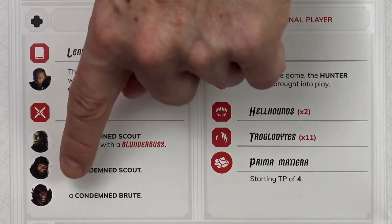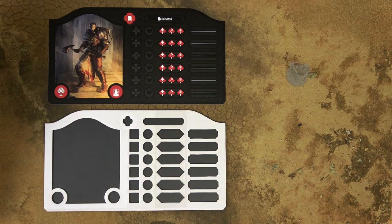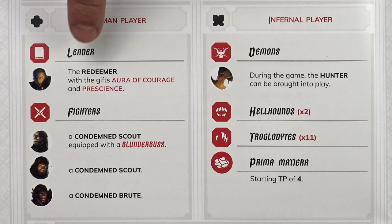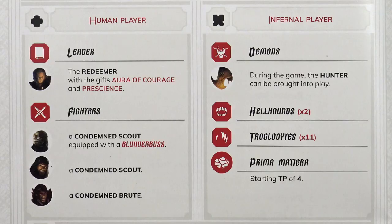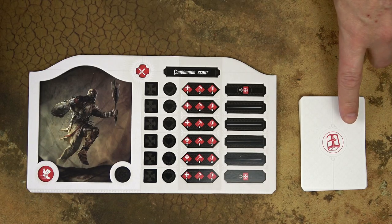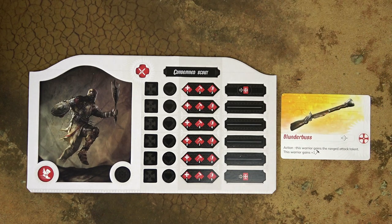For each depicted warrior, the human player will take the corresponding warrior board, one tablet, and the miniature. If the warrior has any gifts, place the gift tokens into the corresponding slots. If the warrior has any equipment, find the equipment in the deck and place the equipment card next to the warrior board.